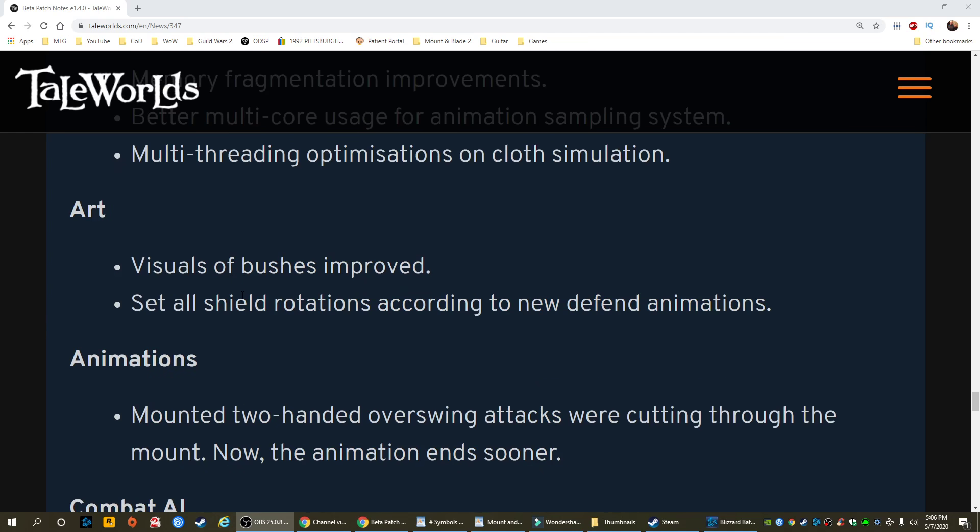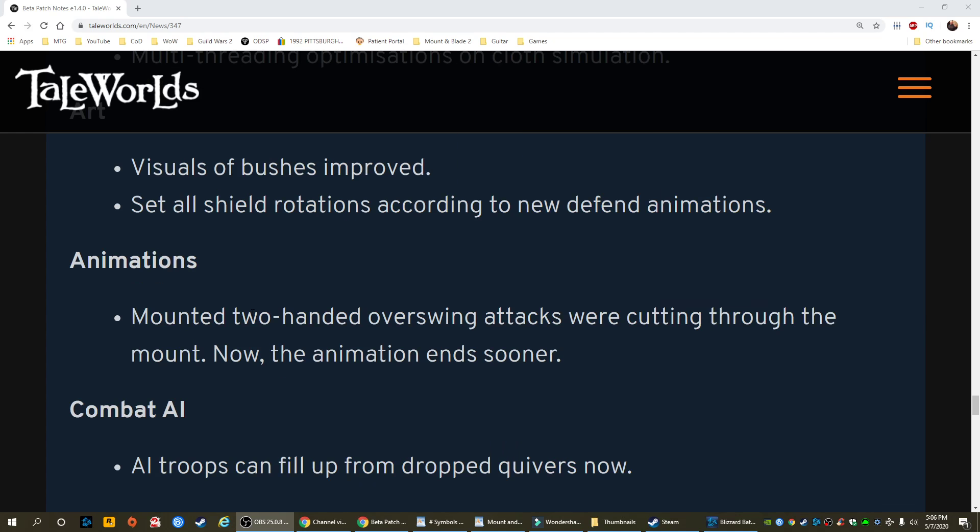Art: visuals of bushes are improved. Set all shield rotations according to the new defend animations. Animations - mounted two-handed: overswing attacks were cutting through the mount. Now the animation ends sooner.